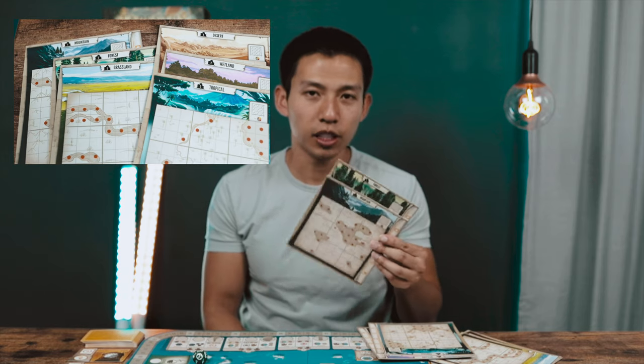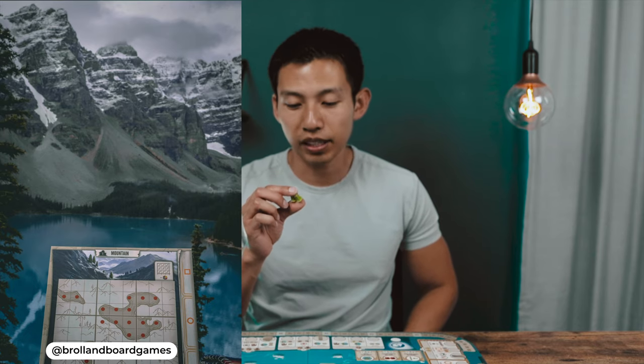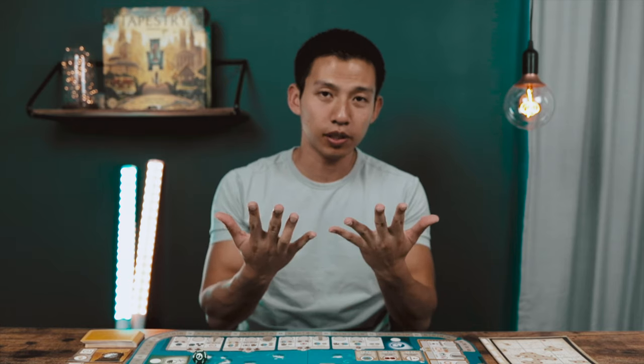Give one pair to each player, then each player picks one of the two. For example, between Forest and Mountain I'll go with Mountain. Since I picked Mountain, I take two outpost tokens — the hexagonal tokens — and place them on number one on the board.